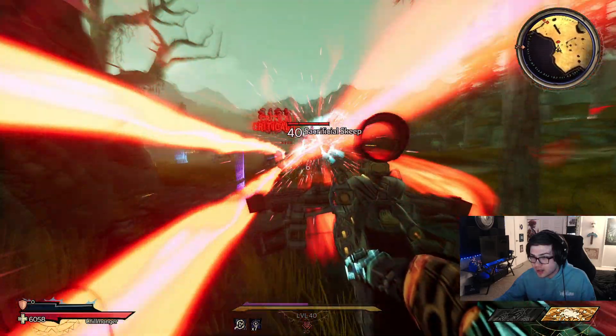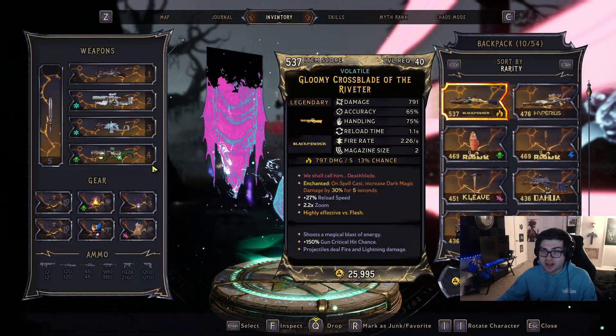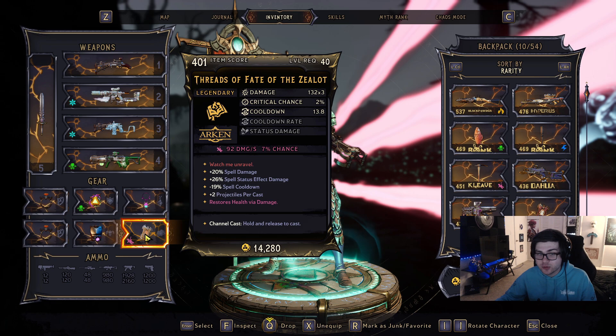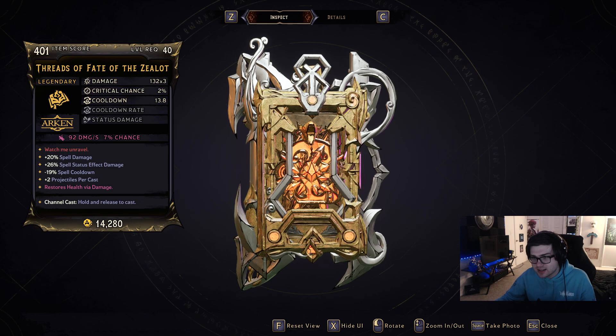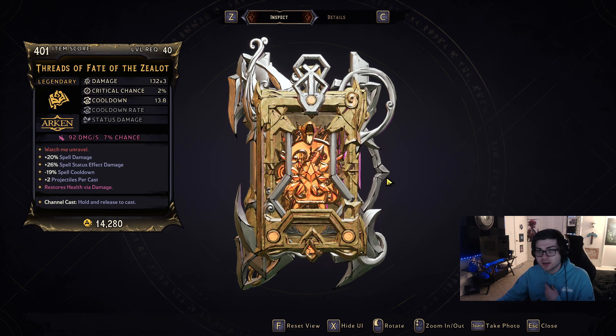It does have a very cool legendary effect. As you can see, it's still doing okay damage without much invested into spells. I'd actually rank this pretty high — I think it has some potential and could fit into some builds. Anyway, that's gonna do it for the Threads of Fate. Let me know what you think in the comments below. If you'd like to see more Wardenlands content, consider subscribing and dropping a like. Thanks for watching, see you in the next one!